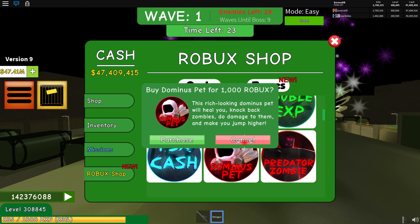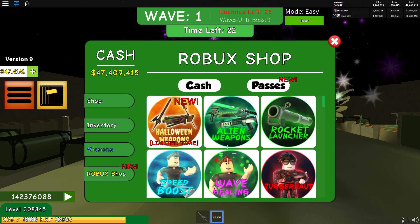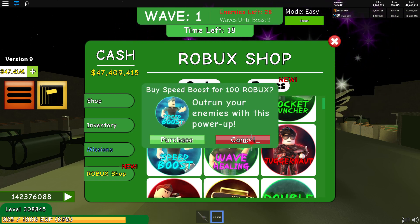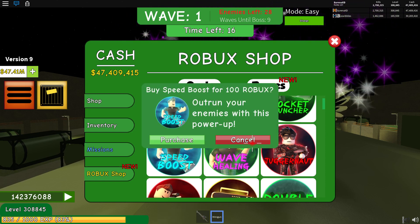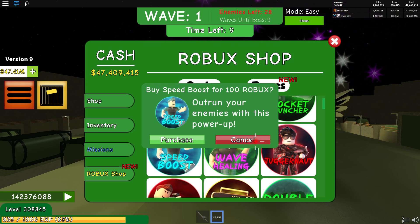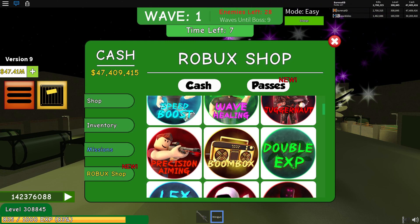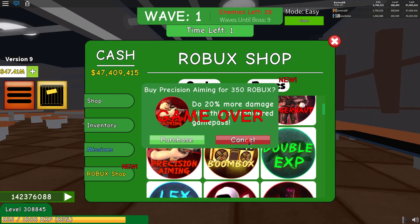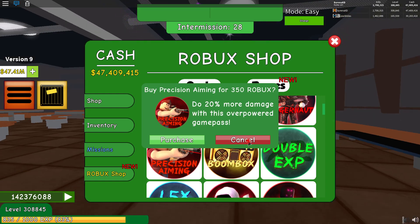The next game pass we would purchase is the speed boost. The speed boost allows you to move around the game faster, get to zombies faster, and actually stay in front of large zombie packs. We would definitely recommend that for 100 Robux. The next game pass is precision aiming, at 350 Robux, which as it says on the tin does 20% more damage — very useful at higher waves.